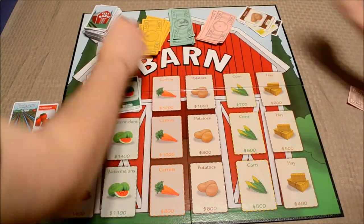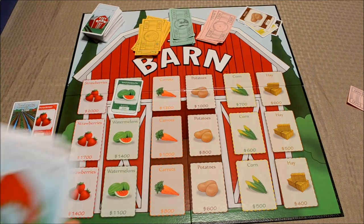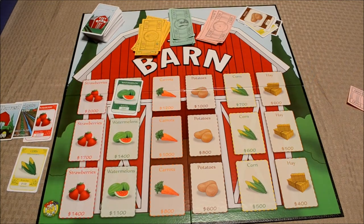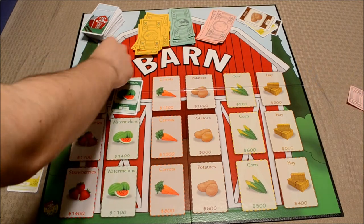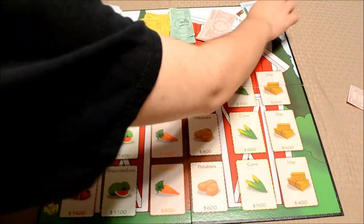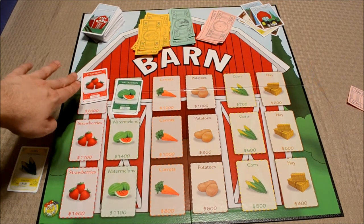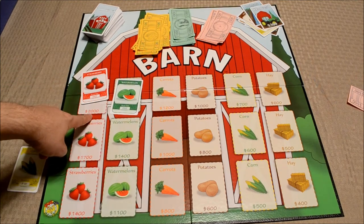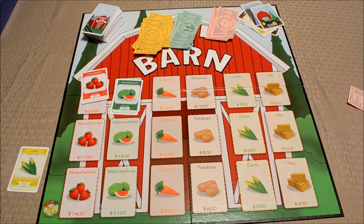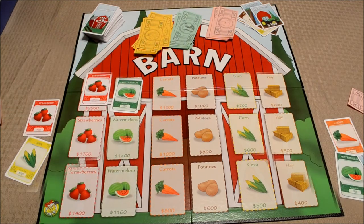Vinny discards two more cards and picks up two. Then I play the harvest card I just drew for three hundred dollars. I pay three hundred to the bank and harvest the strawberry. The irrigate and harvest cost a total of four hundred dollars, plus five hundred to plant the strawberry — that's nine hundred in costs. But I earned two thousand dollars, so my net profit is eleven hundred dollars.